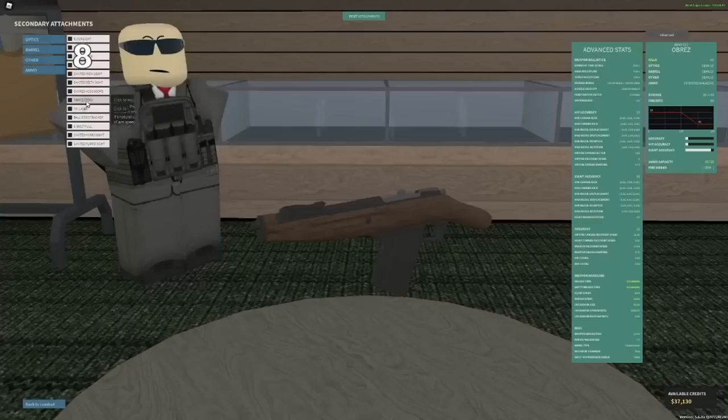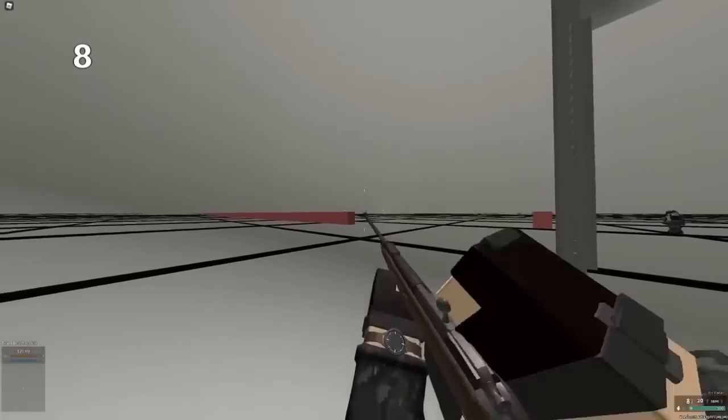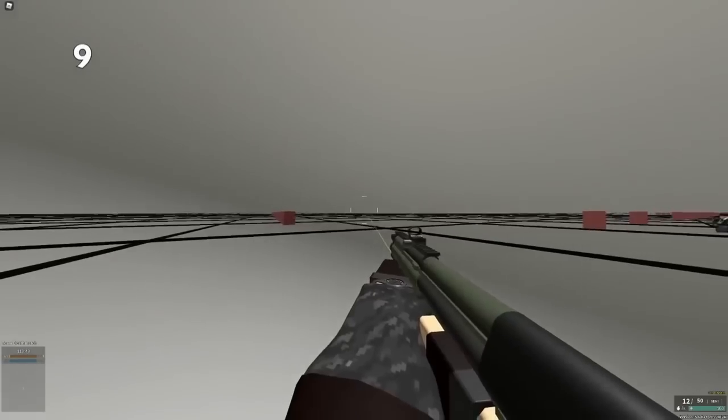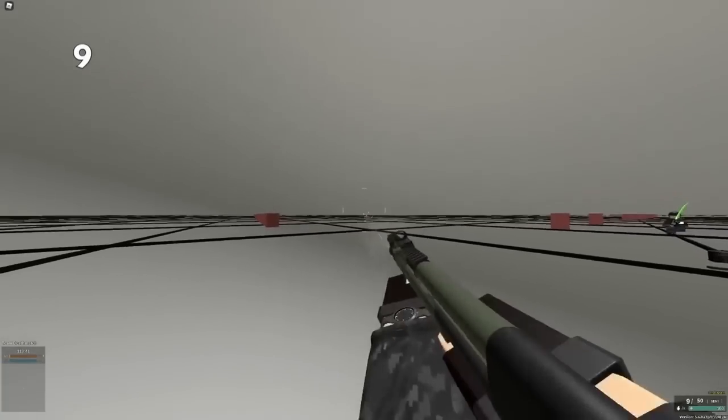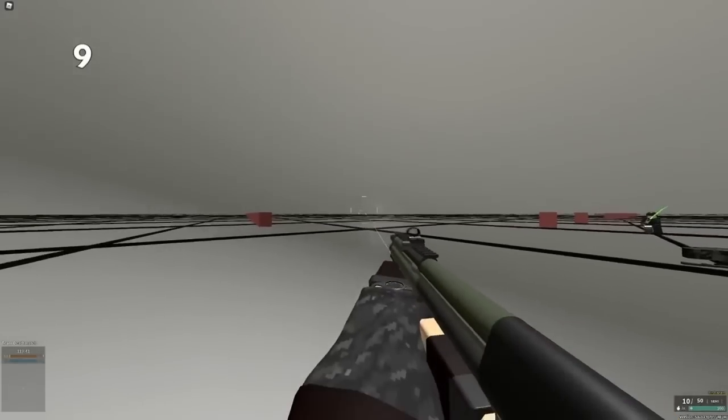Some guns like the Saiga-12U and Obrez can become basically secondary primaries if you have enough attachments. If you put a long barrel, an extended mag, and a stock on the Obrez, it basically becomes a Mosin. If you hipfire with a shotgun, it is perfectly accurate. However, zooming in will center the pellet spread, so technically it's better to aim, but hipfiring is basically just as effective.